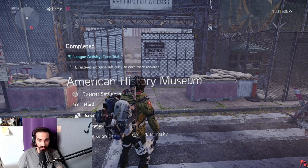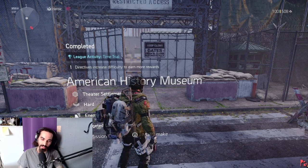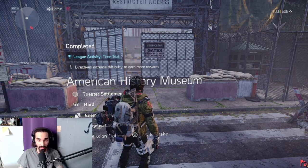For our second piece of the Kendra Liberty Pistol, we are going to the American History Museum where we are looking for Captain Briggs. This piece is going to be the receiver and paint job. Let's get to the moment we meet Captain Briggs.